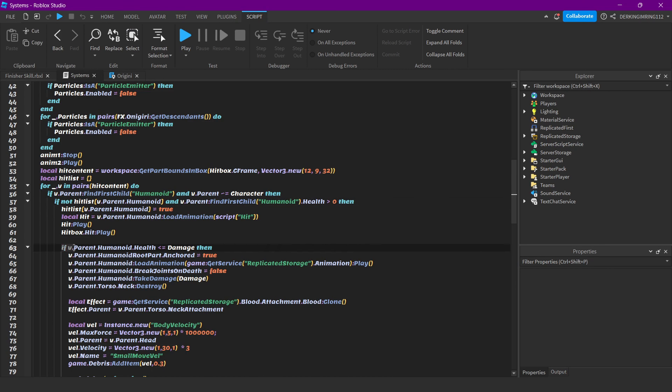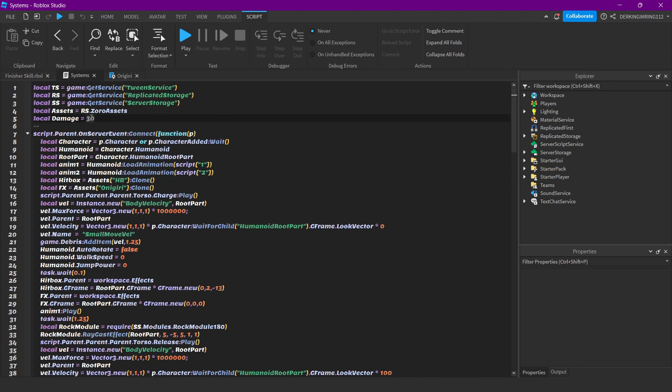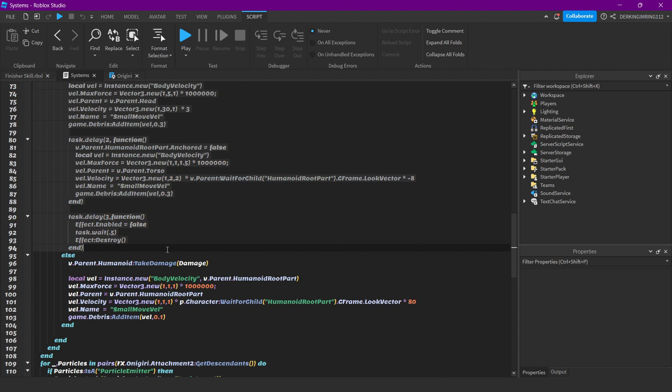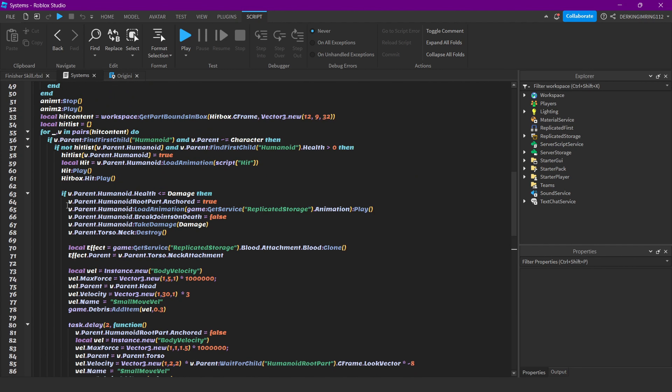We check if our character's health is lower than or equal to our damage. In this example the damage is 30. It's really that simple — if the health is the same or lower than our damage, we do everything we want to do to trigger the finisher.